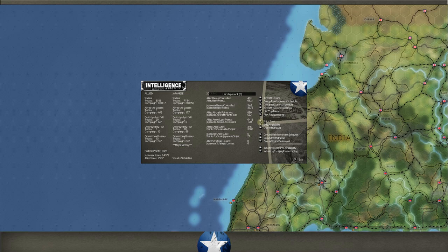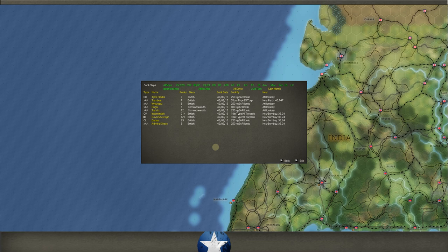Let's look at what we lost this turn — and this is where you go ouch. The Zuiho-class Dutch destroyer, worth seven points, was at Bombay. We did have the one cargo ship out by Perth — just kind of a normal convoy loss, you're going to lose some. We had escort with it but they just got around the escort.